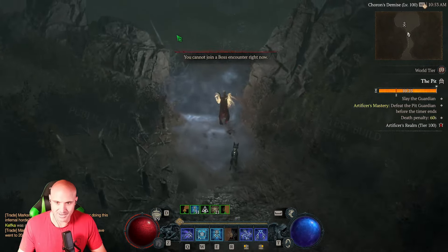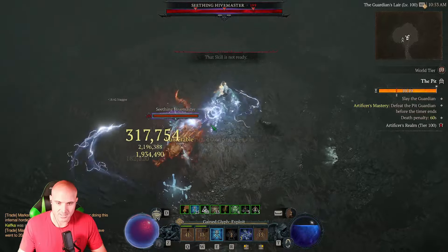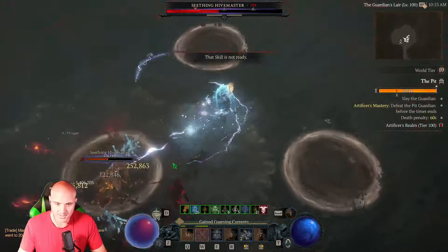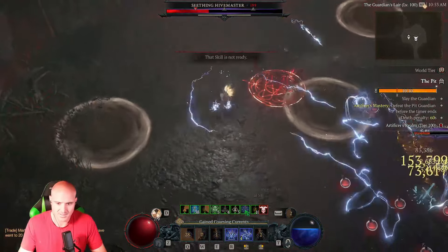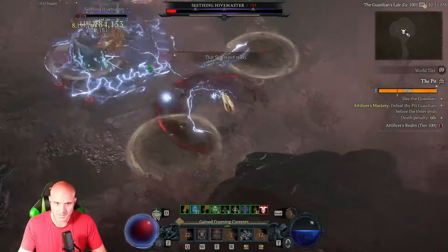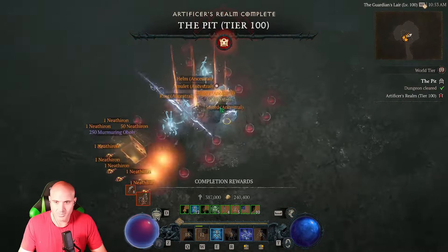You've got to dodge that spray he does — that poison spray is brutal. Watch now. This is how much life Tier 100 is supposed to have, and that's how fast he goes down. Big difference.